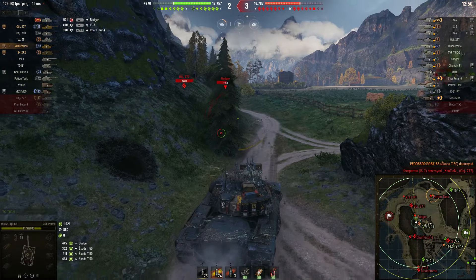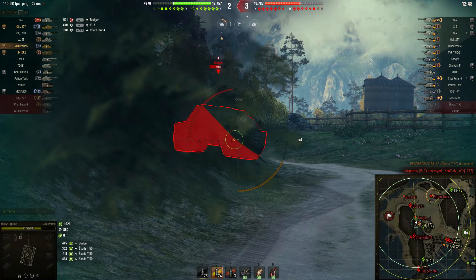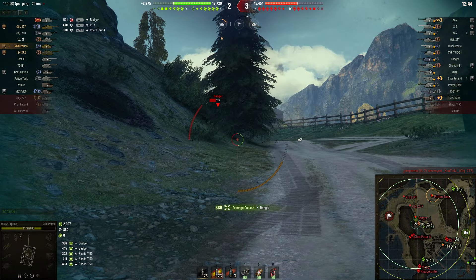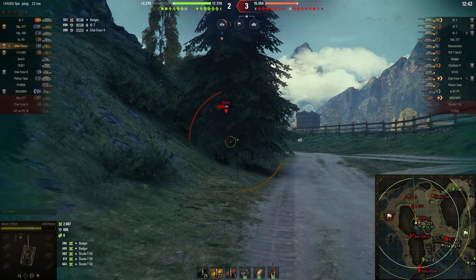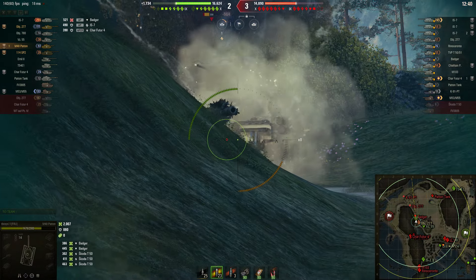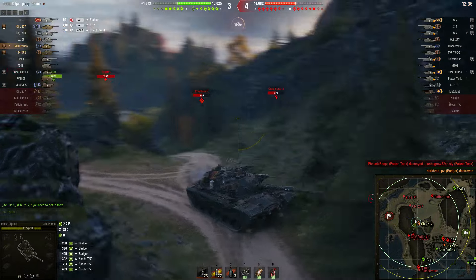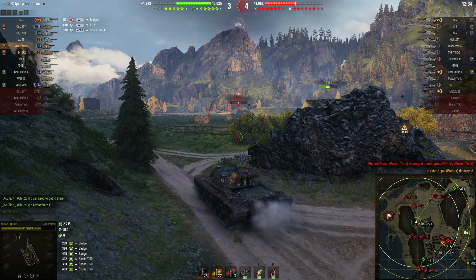TB Ray's is fighting this Badger head-on. That's not really a tank you want to fight head-on too much, especially when you're alone. That Badger does have pretty good frontal armor, except for that lower plate. Luckily, TB Ray's, especially with those premium rounds, will have no problem penetrating the lower plate of that Badger — maybe even certain spots of the upper structure if needed, but it's not needed. That Badger is now dead.